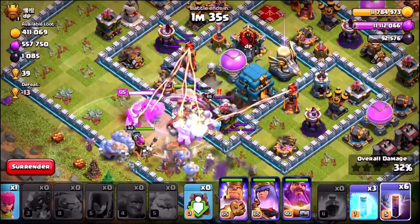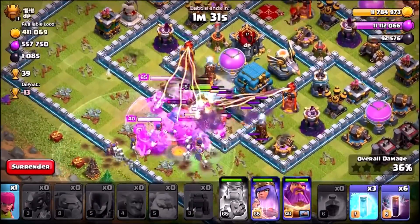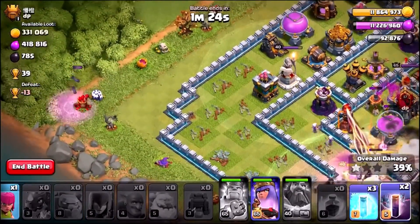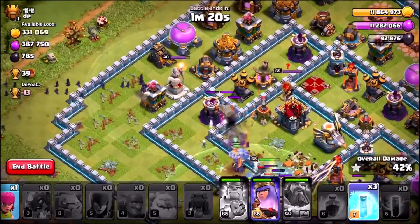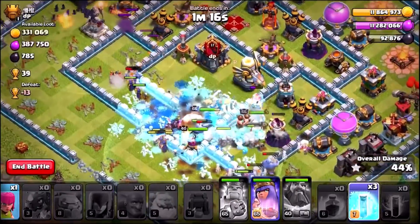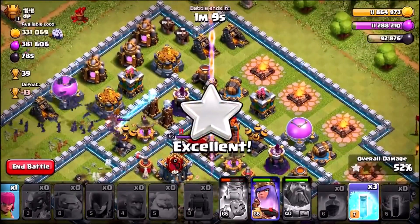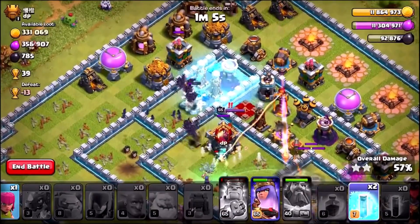Let's go for a three-star and see what happens. There goes the Barbarian King's ability. We're gonna put the Grand Warden's ability down, and come in with the bats over on the left-hand side next to that Inferno Tower and Wizard Tower. Let's see if we can take this entire base down. The bats are swooping in, and we're gonna go with our first freeze on that Wizard Tower to save our bats.